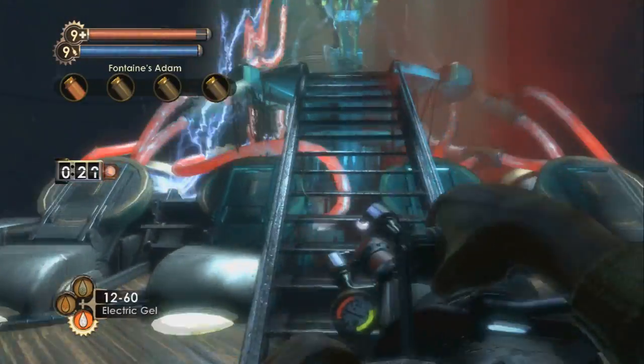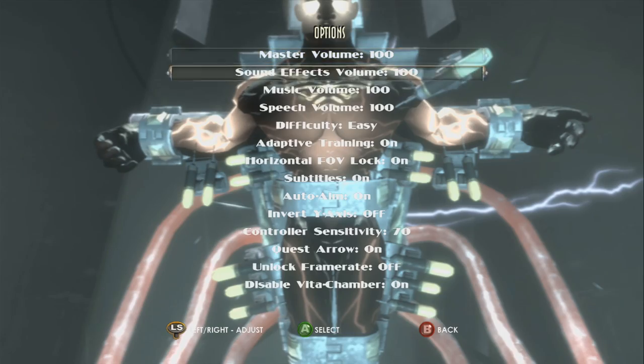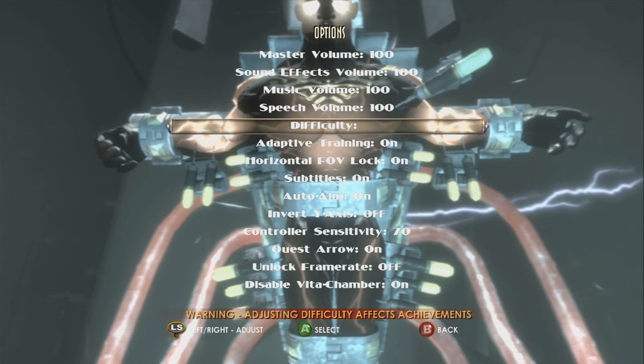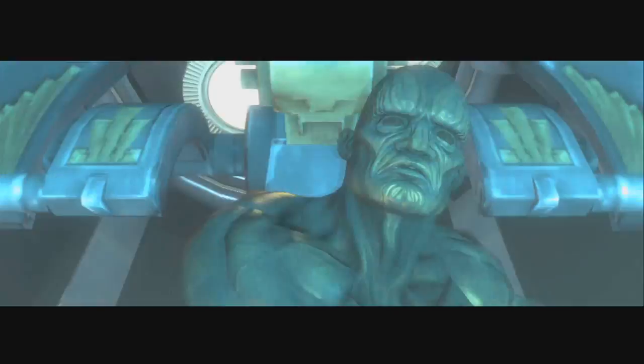So what you do here is you come up to him, you hit A, and then you hit start immediately. Make sure you have the Vita Chambers turned off. You go over to hard, and then you hit start. You don't hit A, you don't hit B, you hit start. I don't know why, but you do. And if you've done it right, the cut's going to play.